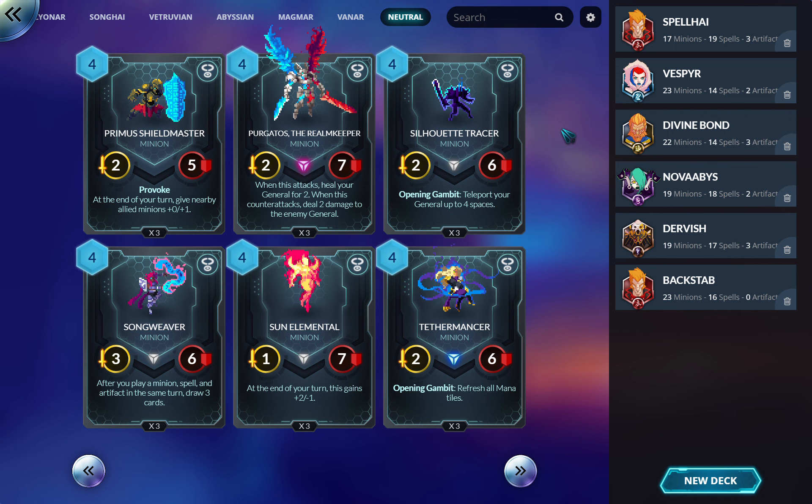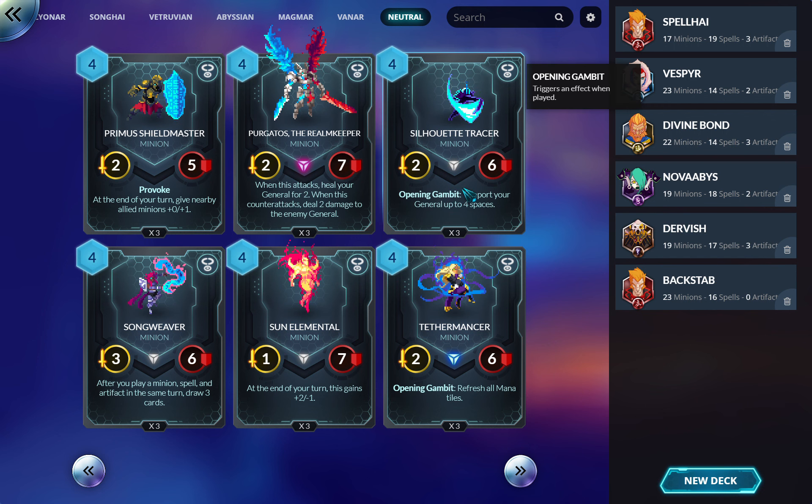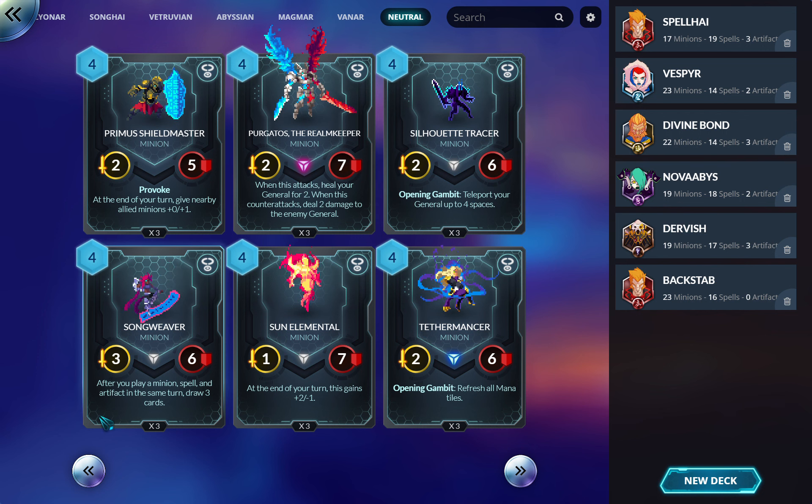Silhouette Tracer: teleport your general up to four spaces. This is actually really good. At first you're like 'why would anyone play this?' but two-six is a pretty good stat line, and the Opening Gambit is why. Being able to teleport your general four spaces gets you out of jams, gets you away from the enemy in a way they can't chase, buys you a turn, or helps you get into position to summon something and kill them. It's actually a great deck card — I'd usually run two-of.